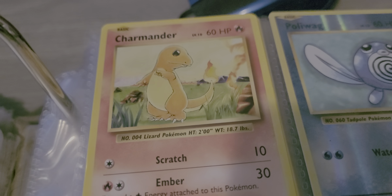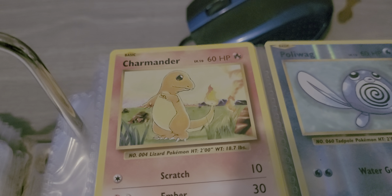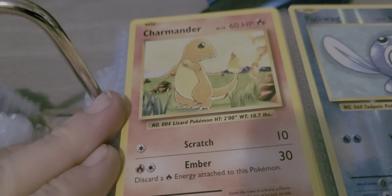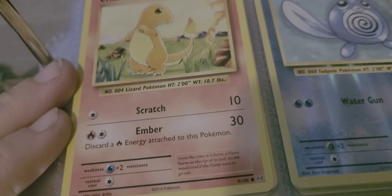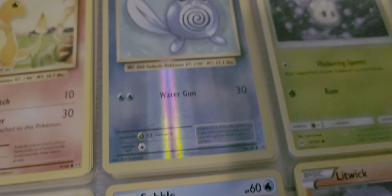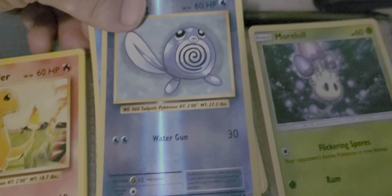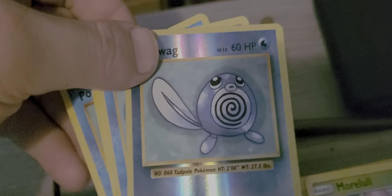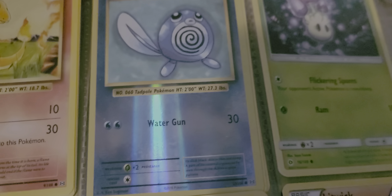And here it is — some of the best of my collection. Charmander, 60 HP, pretty old school, old style, with Scratch and Ember for its attack. Over here we have holographic Polywag — there's a lot more to that one. Its attack is Water Gun.